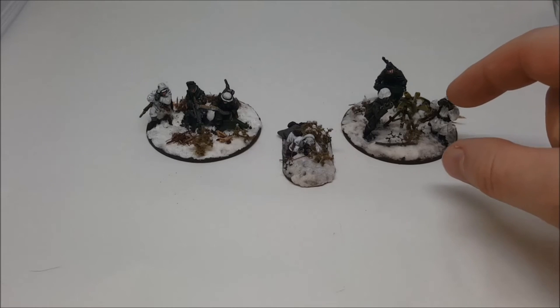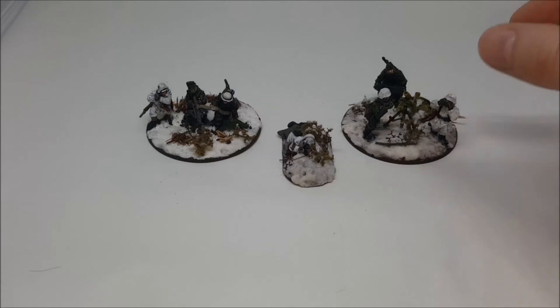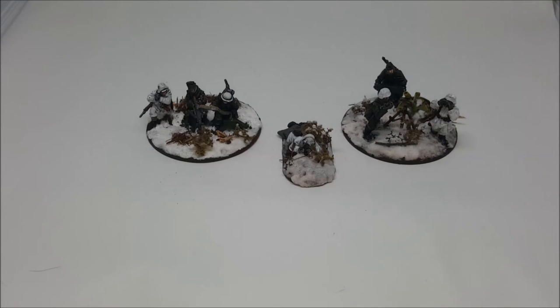These guys over here are the stars. This is a heavy mortar team with a spotter as well. They're stuck ranging in on a six and they're inexperienced, but that doesn't really affect them. The beauty is once you hit a squad it's 2d6 blast plus 3 on the penetration, so if they hit they just absolutely annihilate things. I definitely think it's worth the extra 10 or 11 points over the cost of a medium mortar.